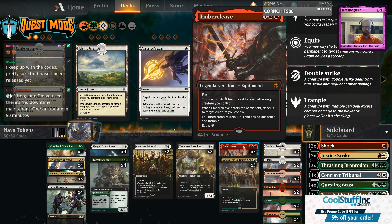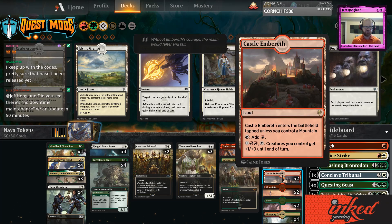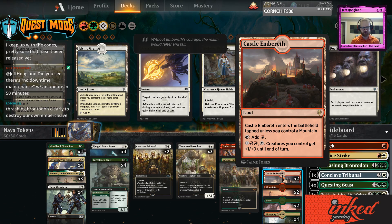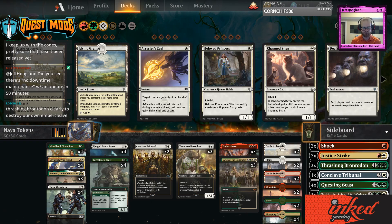But those aren't the only two red cards we're playing. Splashing for Castle Embereth also seems very reasonable — a repeated Anthem effect to allow our tokens to punch through seems good.